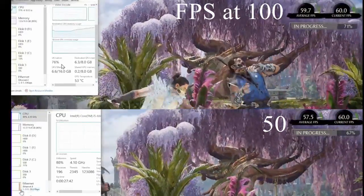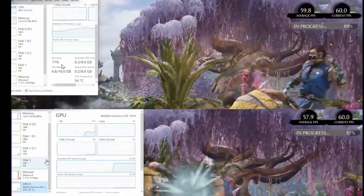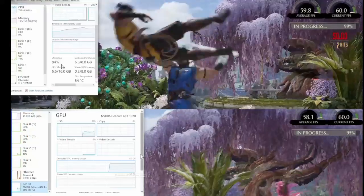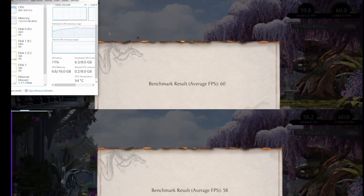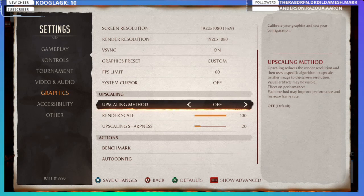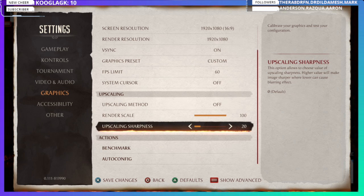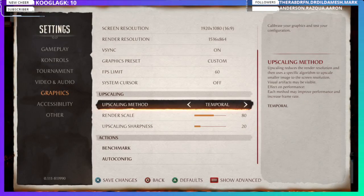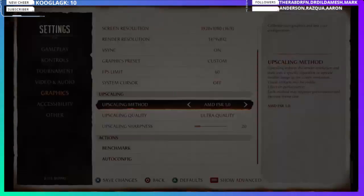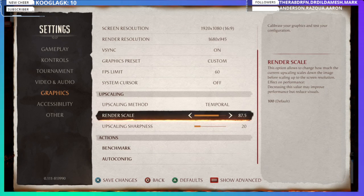I recommend setting render scale to 100 first, then adjusting sharpness to find where it looks nicest, and then finding the performance sweet spot. I think 75 to 80 render scale is a fine balance. Watch the Task Manager numbers — you want both CPU and GPU utilization to be roughly even, like 80/80 or 90/90.